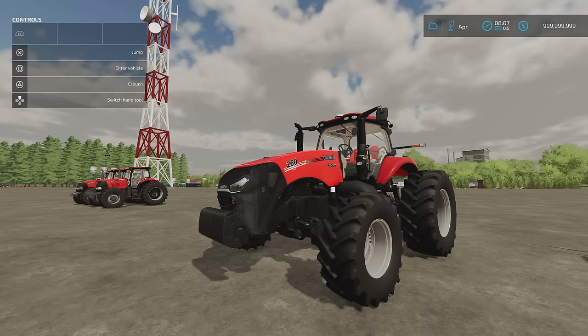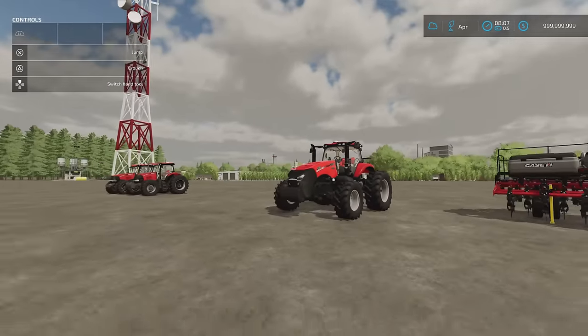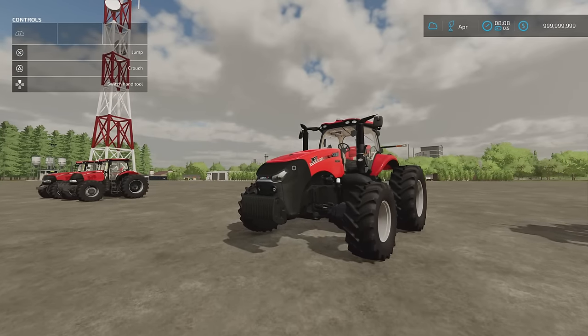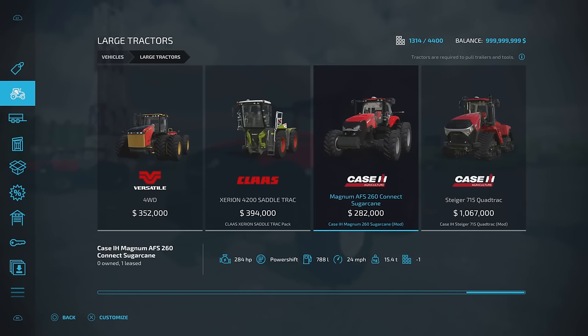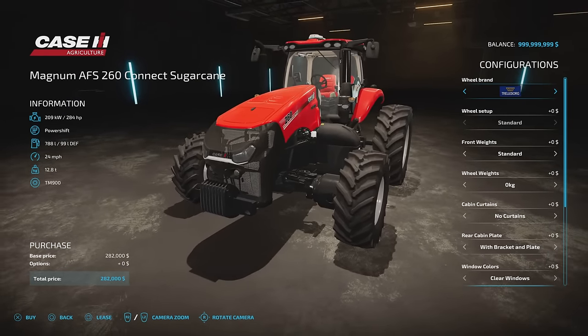Next we have the Case IH Magnum 260 Sugarcane, also by Case IH Brazil and Connect Modding. It's a 29.47 megabyte download with 22 slots on console. I was surprised how few options there were given the modding group — makes life a little easier. Look at the width of that — it's craziness. You'll find it under large tractors; slot count comes down from 22 to 1.